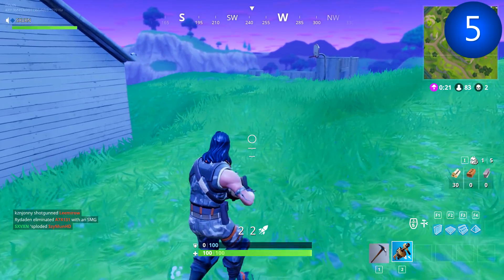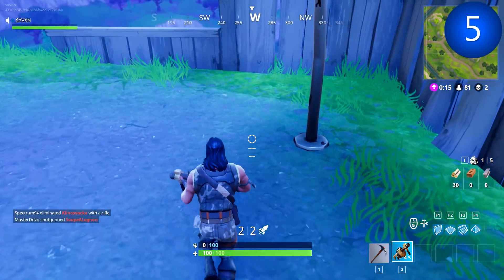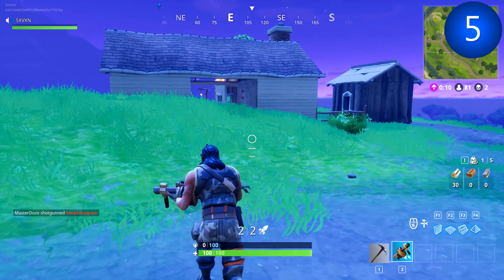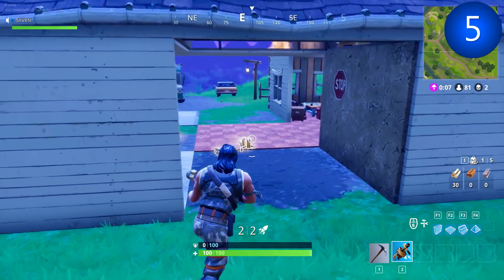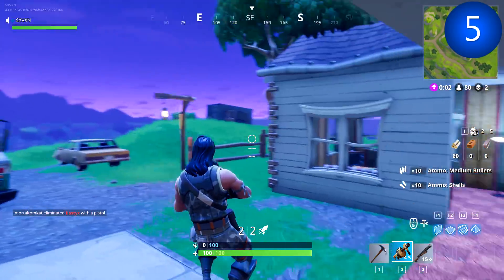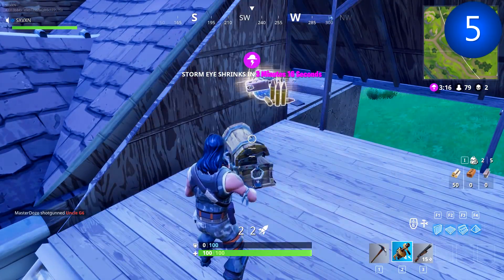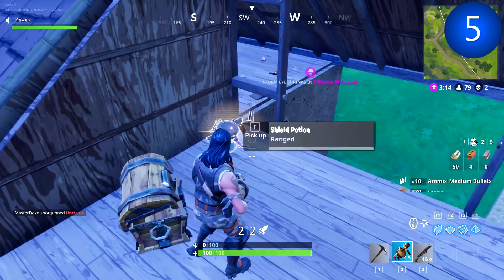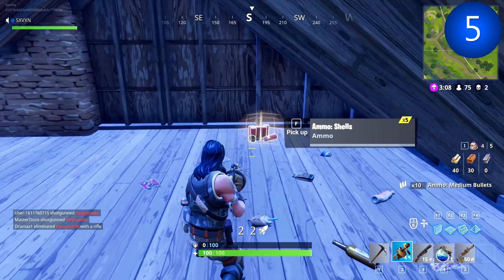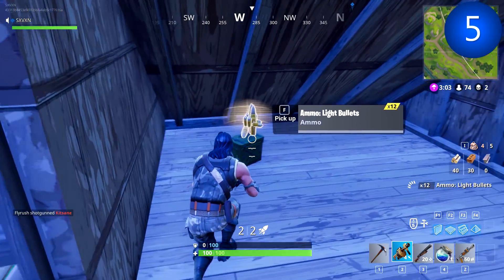There's also a chest that sometimes spawns on this basketball court right here. If you watched the last video you'll know this location, but I'll be showing other ones too. These new landing locations will give you more variety when playing Fortnite. Luckily we didn't destroy the chest upstairs in the attic, so I was able to go up and get some lovely loot — always go for shields, they're OP. There are also ammo boxes up in the attic.